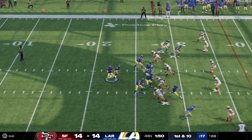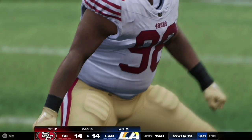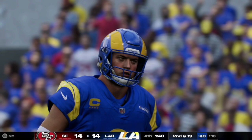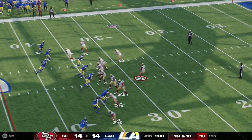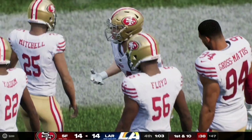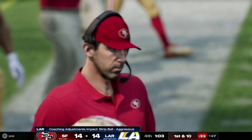Here on first and 10, Matthew Stafford is in the pocket and is chased down for a sack by number 98 on the San Francisco 49ers — that was Javon Hargrave, making it a second and 19 at the 18 yard line for the Rams. The Rams go three and out. Brock Purdy then has time in the pocket and works the left side of the field, completing it for a first down to fullback Kyle Juszczyk, who takes it near midfield to the 47 yard line.